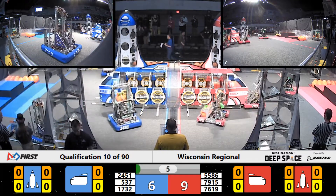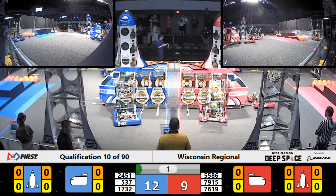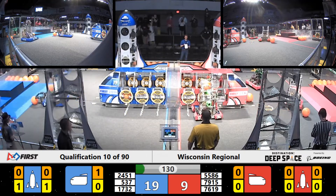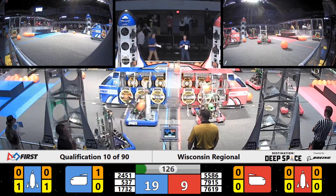Red Alliance looks like we have a hatch panel in-hold by the first alliance trying to score that. On the blue line side, Pwnage able to quickly score some cargo. Bond Brigade on the Red Alliance has a cargo near the cargo ship. We'll see if they can place that.